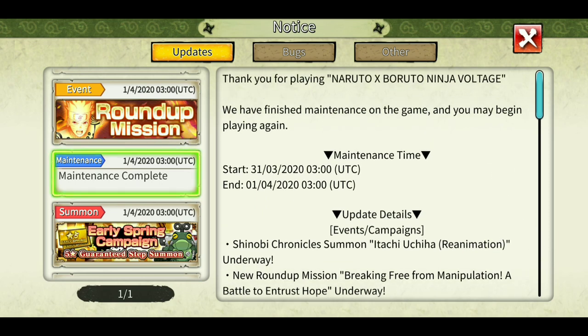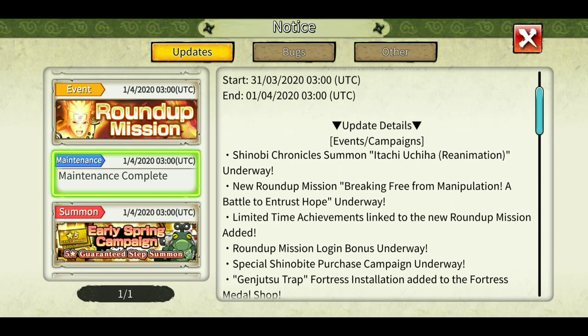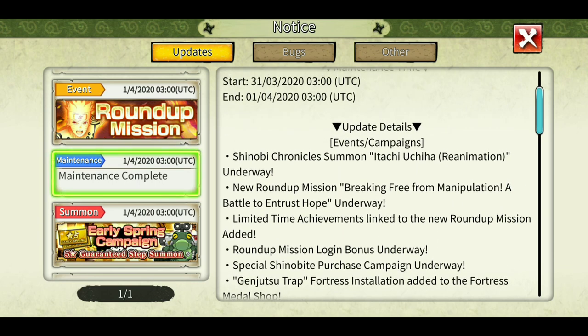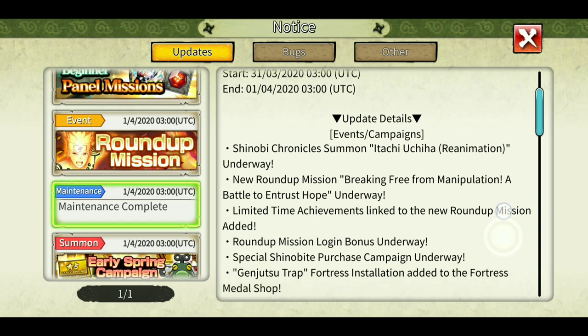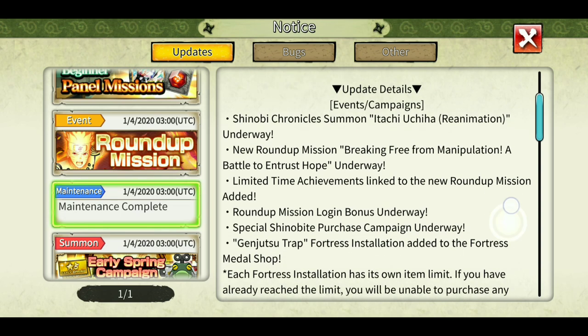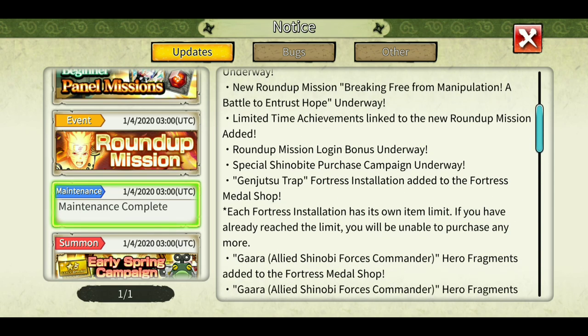Maintenance ended one day late because of some problem in the App Store. Update details: Shinobi Chronicle summon - Itachi Uchiha with a new animation. He is the new round of Shinobi this time and we will be fighting KCM Naruto in the final room in the round of missions. If you want to see his kit I have made a video, you can check it out. Also limited time achievements, new round of mission, login bonus, and special shinobite purchase campaign.